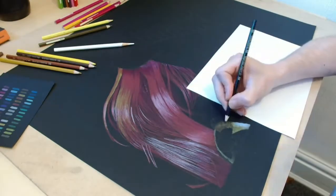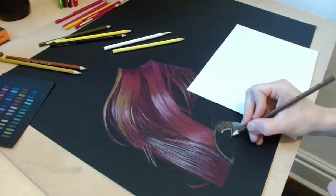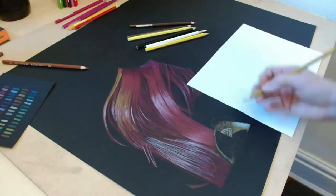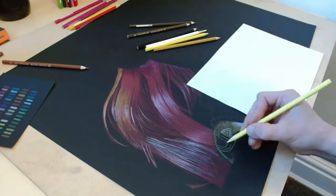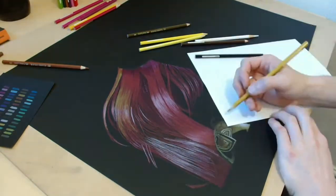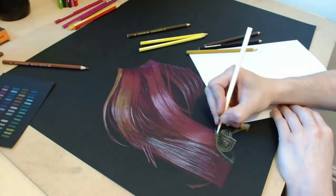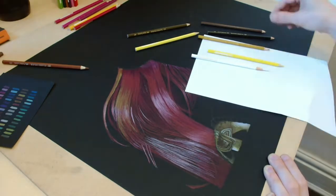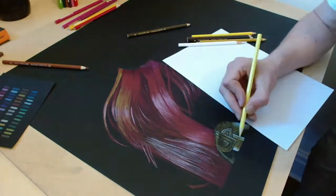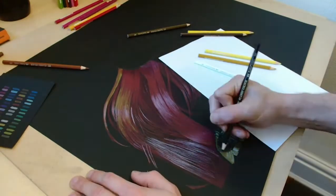I'm actually really enjoying doing this drawing. It's a little bit of a learning curve, obviously, because the drawings I've done previously are very much black and white, predominantly. Aside from the Zelda drawing I did recently — a Link drawing; I know the character's actually called Link — usually I do a lot of grayscale graphite drawings. I just like to broaden my horizons a little bit. It's always good to experiment as an artist, push your boundaries, learn new techniques and different methods of drawing.